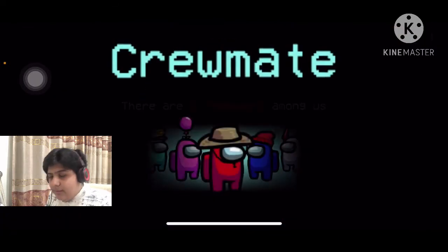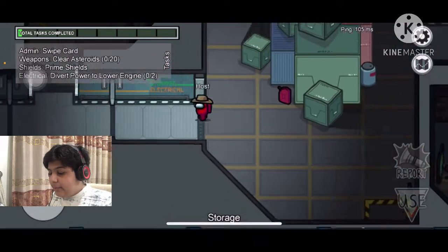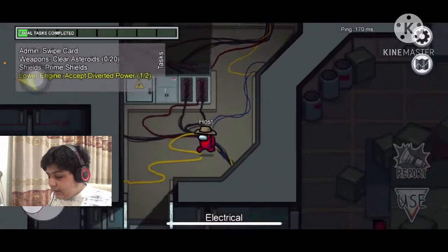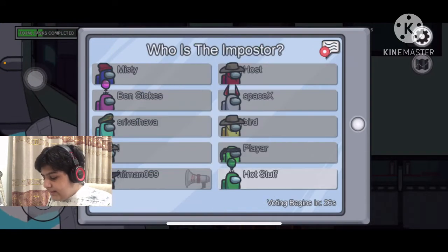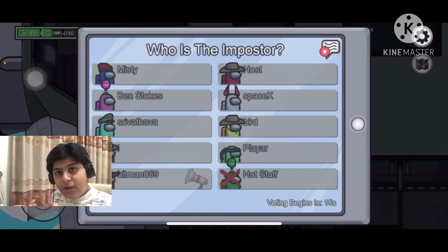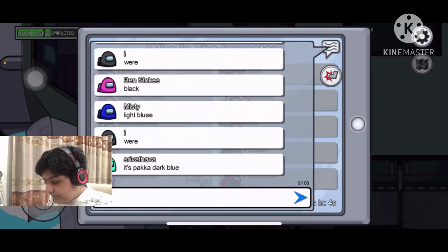Okay, we are crewmate. I'll do a future video on how to do all the tasks in Skeld, Mira HQ, and Polus, so subscribe to be notified. As a crewmate you have many responsibilities: number one, completing all your tasks; number two, trying to find the impostor; number three, reporting dead bodies — if you see a dead body, never just run past it, always report it.